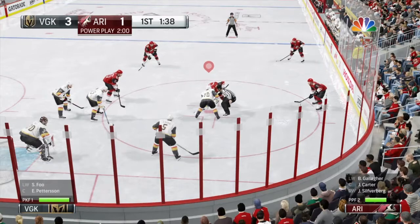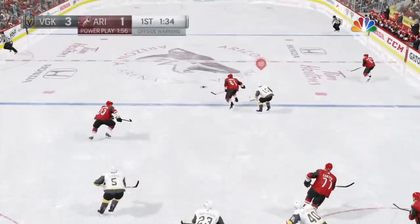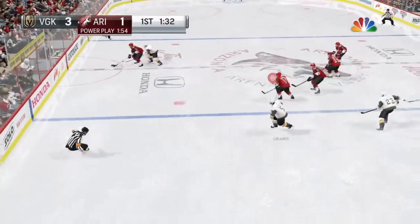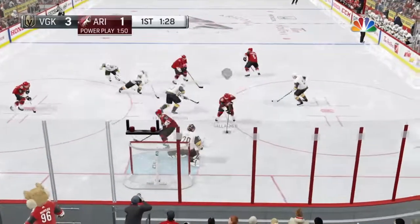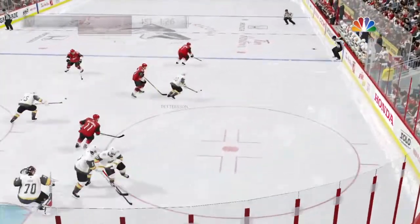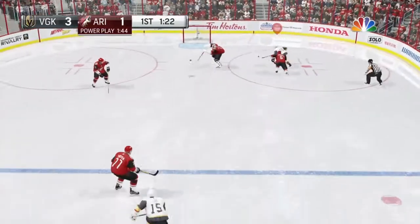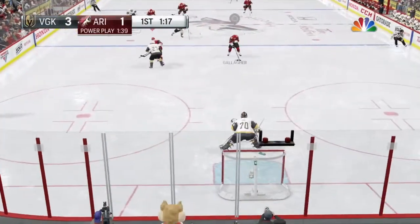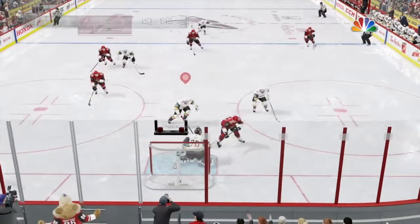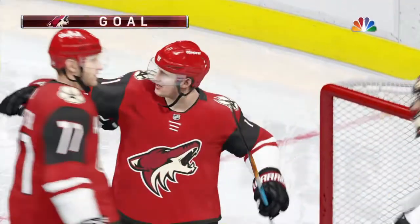The Coyotes get their first power play opportunity of this contest. Let's see if they can make good on it. Arizona's moving it up the wing. Wonderful save. What a skill level there. With this puck being so close, this is all a reactionary save. Looking to Carter. Break away! They score! It's only a one-goal game now.